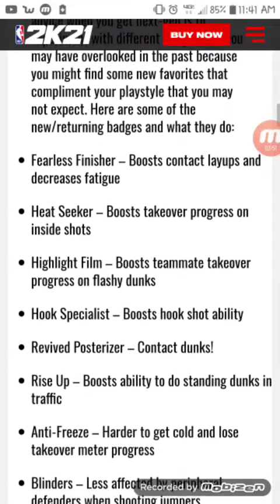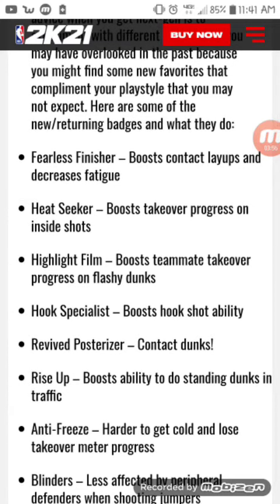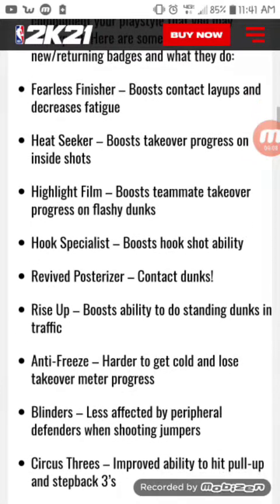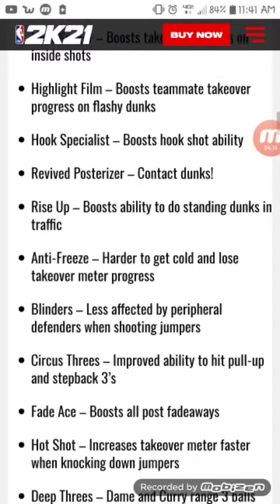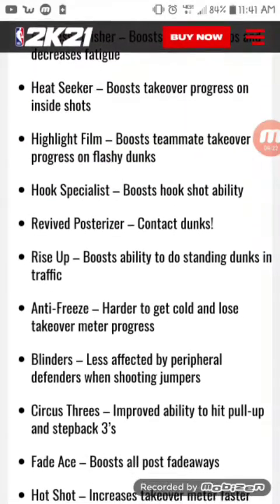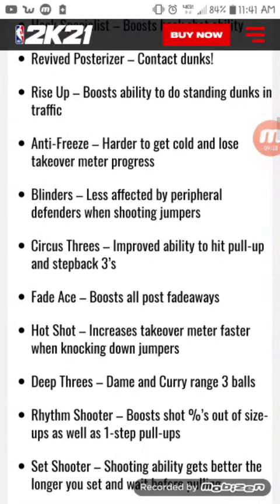Here are some of the new badges: Fearless Finisher - boosts contact layups and decreases fatigue, so that's the new Relentless Finisher and Contact Finisher combined. Heat Seeker - boosts takeover progress on inside shots, all you inside build guys go crazy. Highlight Film - boosts hook shots. Posterizer - contact dunks boost ability to do standing dunks in traffic.